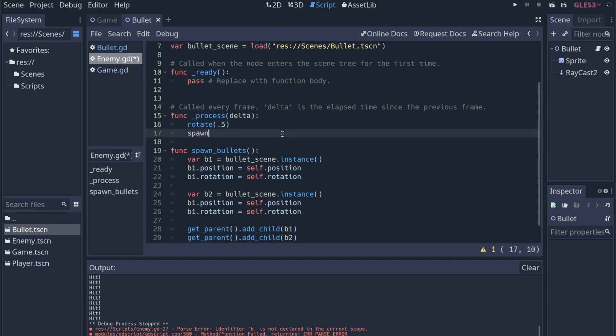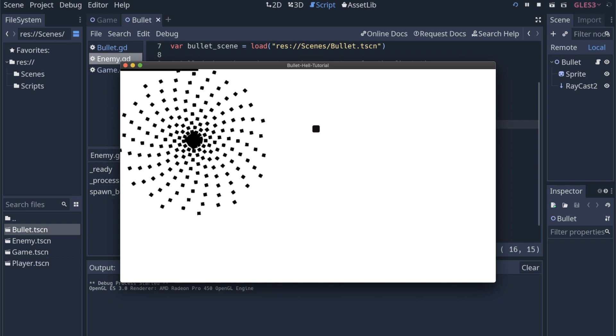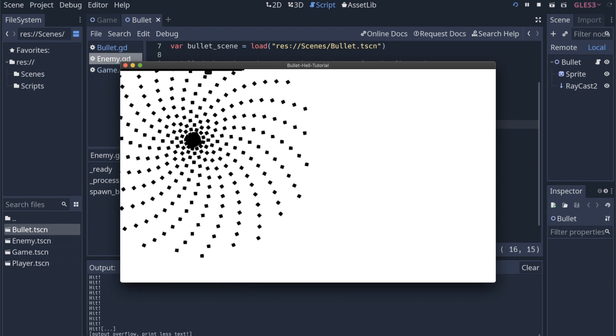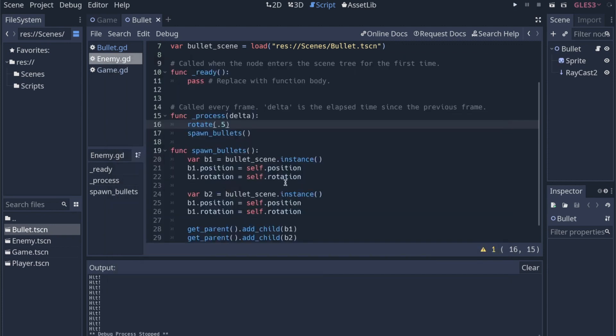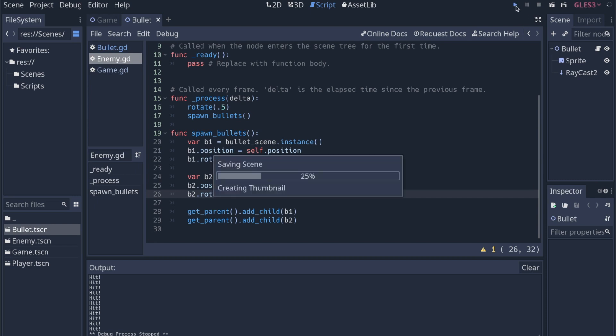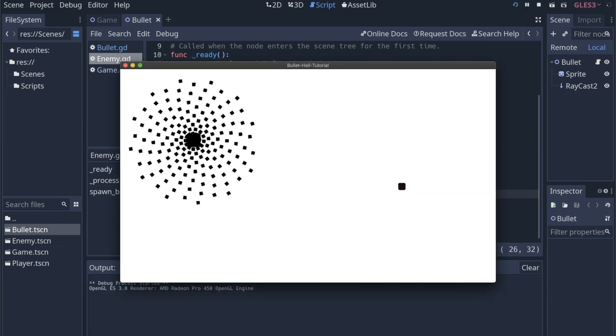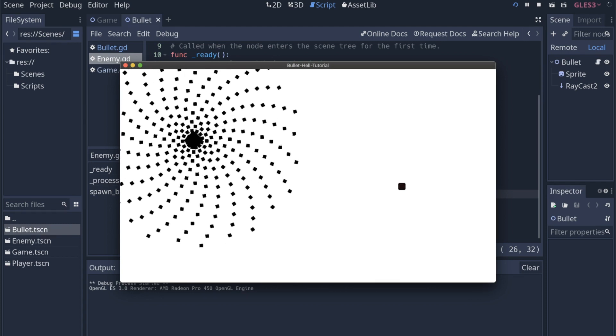So if I rotate and then call spawn_bullets, theoretically everything should remain the same — we should still get our bullets. There are some coming across the top, and that must be b2. Oh, I didn't set b2's position and rotation to this. So right now it should be spawning two bullets at a time — they're just overlapping because we haven't changed the direction yet.